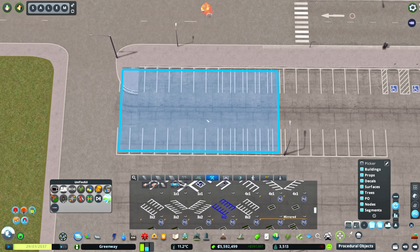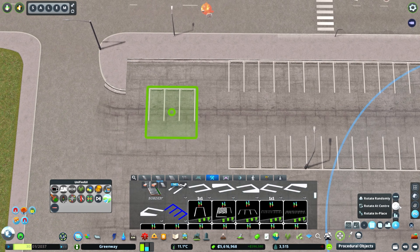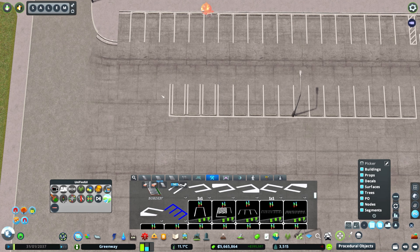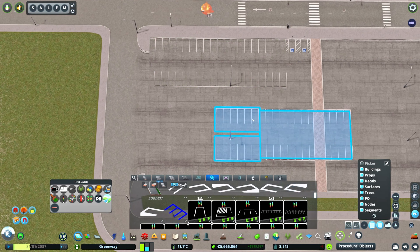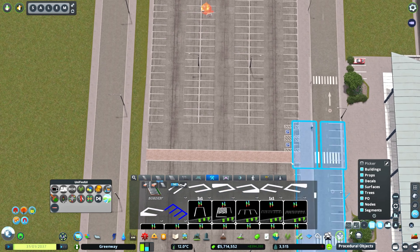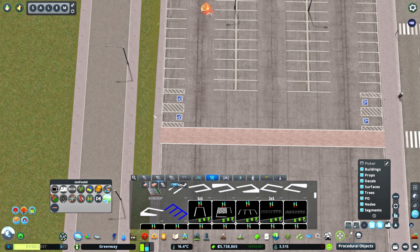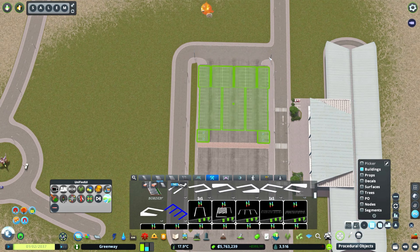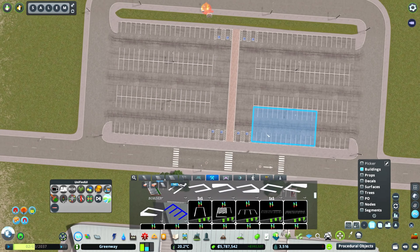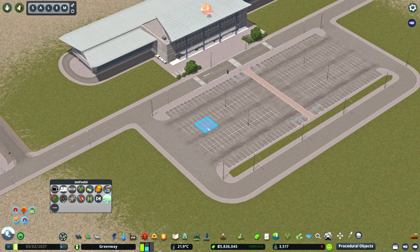I know I can hear people screaming in the comments about why I'm not using parking lot snapping. Well, I'm just a City Skylines boomer, I guess. I like to do things the hard way — the old way. Although I've got nothing on the OGs like Strict Toaster and Flux Trance who really had to struggle to get things to look realistic back in the day. I also have to come in and convert all these to yellow parking, because I definitely think the airport would have yellow parking.